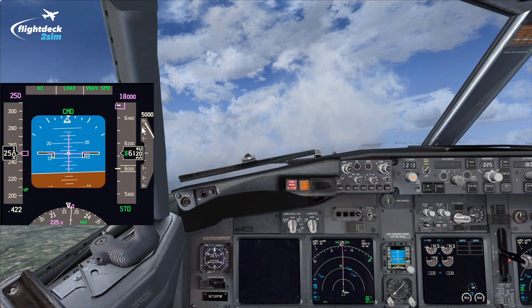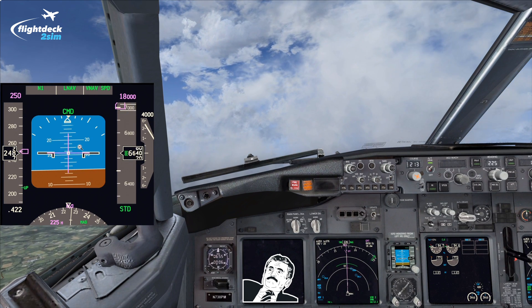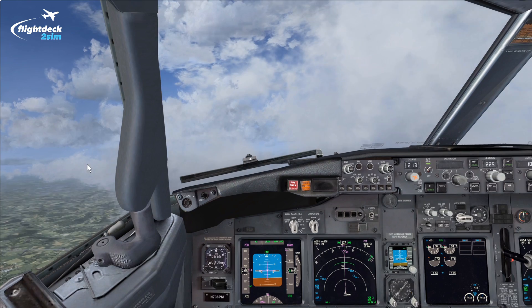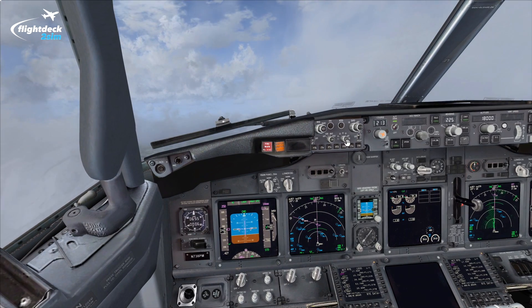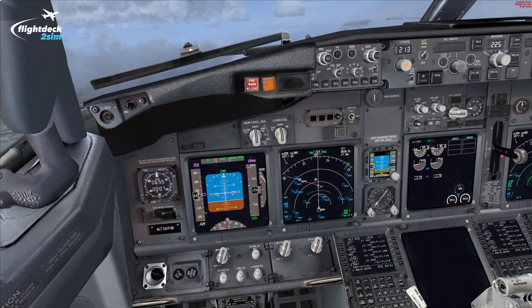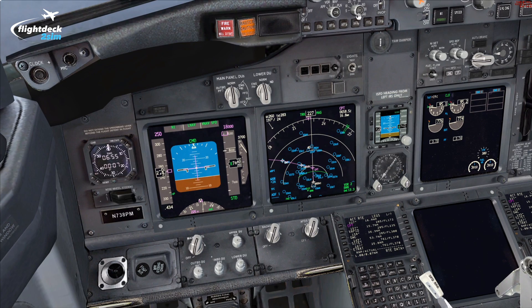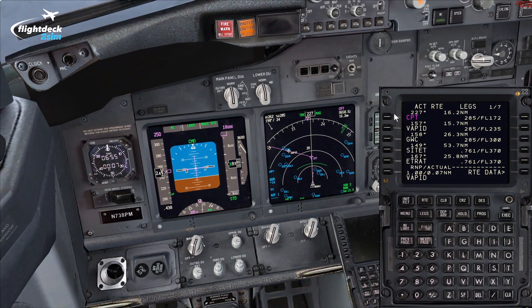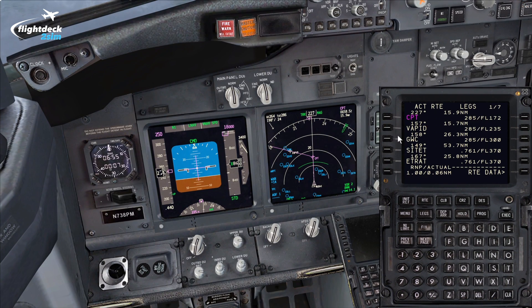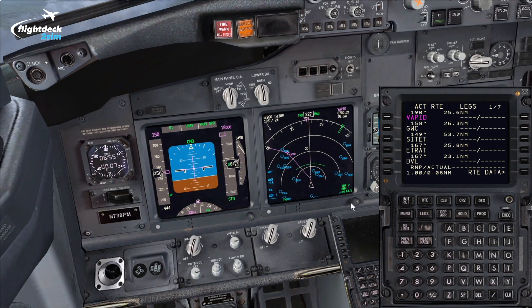Because we're very light, we're climbing like a bat out of hell, and that's not unusual — if you've got a very light aircraft you can see very high flight levels. On this routing Compton-VAPID, if it was very busy in London, you would expect to do the full routing, but it's very likely you'd get a shortcut. Let's imagine we've been cleared direct to VAPID. All we have to do to fly direct to a new point is select the waypoint and bring it to line select key one left, and doing so and executing deletes the previous restriction. You can see the aircraft is now going to turn direct to VAPID 180.